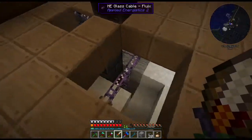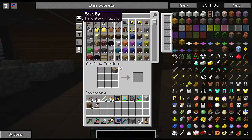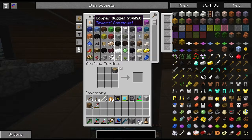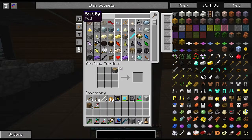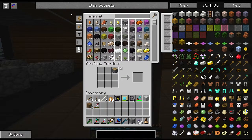Now that we have all this stuff connected, we should have access to our — oh, there it is. Look at that, isn't that freaking cool? We have access to all of it. I don't like how it shows them as nuggets though — I'd kind of rather have them as ingots. I'll look into how I can adjust that.